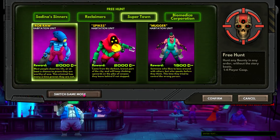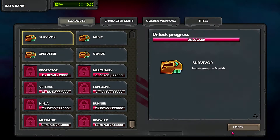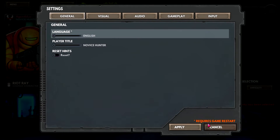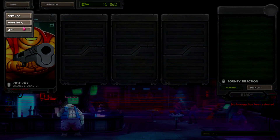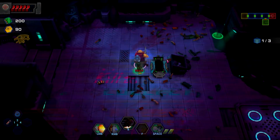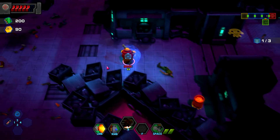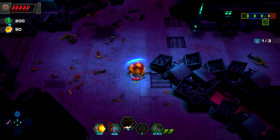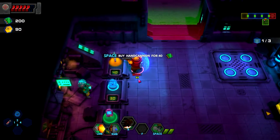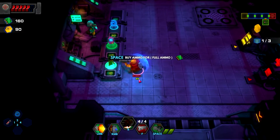Each character has their own specialty and their own unique set of abilities, which is cool. You don't see reused or recycled abilities here, and I can appreciate that. You start off in a main menu and you can choose what you want to do. There's the story mode, which has some light story elements — emphasis on light. It's nothing like Metal Gear Solid or anything like that. It gives you a progressive way to do what's called bounties. You're a bounty hunter going out and collecting your bounties.